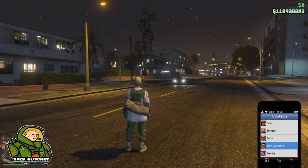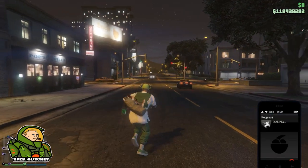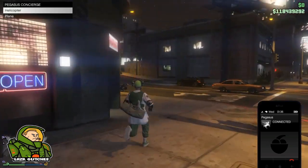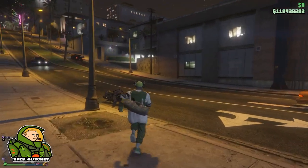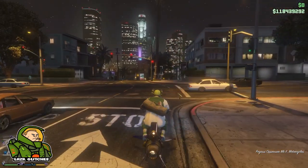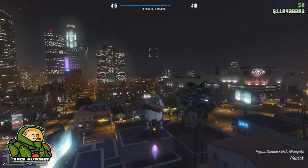First thing I'm going to try — I'm going to call in a jet, go high speed, nose dive into the ground, and see if we live or if we die. If you are new to my channel, please hit that red subscribe button and like the video to never miss a GTA glitch again.